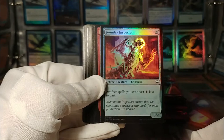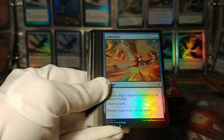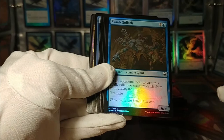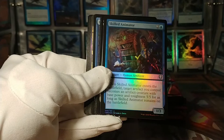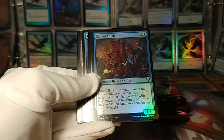So we've got a Foundry Inspector here, which is now a common — I believe it was an uncommon. Still, very good card. Impulsive Pilferer: when it dies, create a treasure token — a neat little one-drop goblin. Gale Strike from Amonkhet. Staunch Throne Guard. Scab Goliath. Hunter's Insight. Skilled Animator — when it enters the battlefield, target artifact you control becomes an artifact creature. This is actually a really cool card.